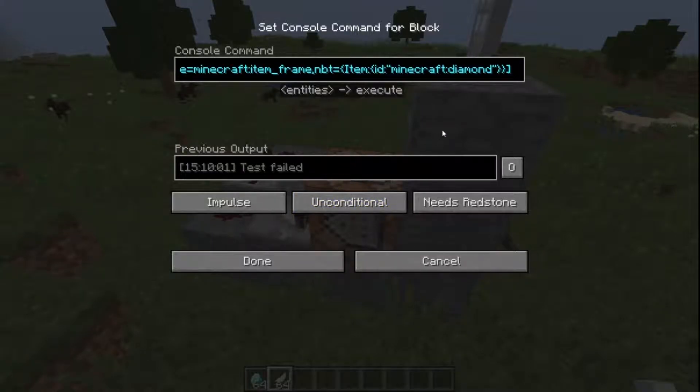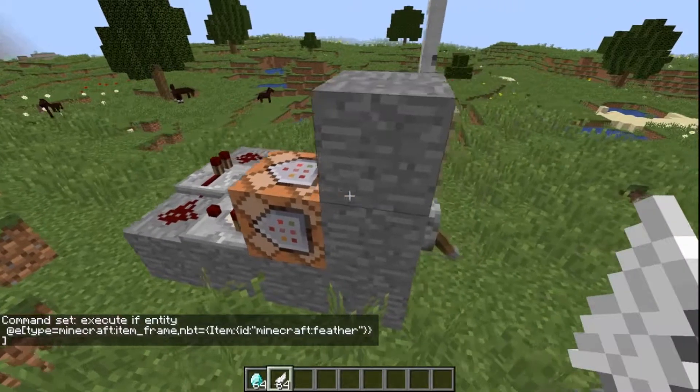This is the command in the command block. If you'd like, go to the description, copy and paste it from there, and you can end the video. If you want to change it from diamond to something else — say Minecraft feather — you change the item ID in quotes in the command to 'minecraft:feather' and hit done.